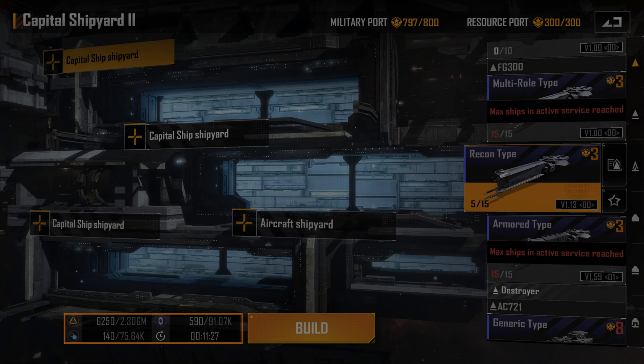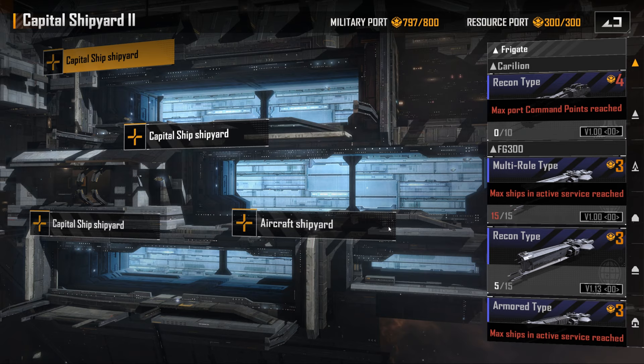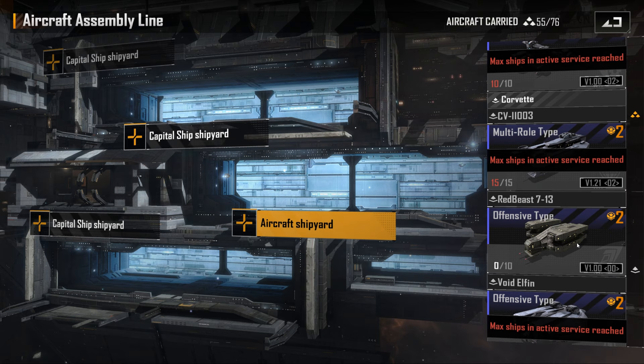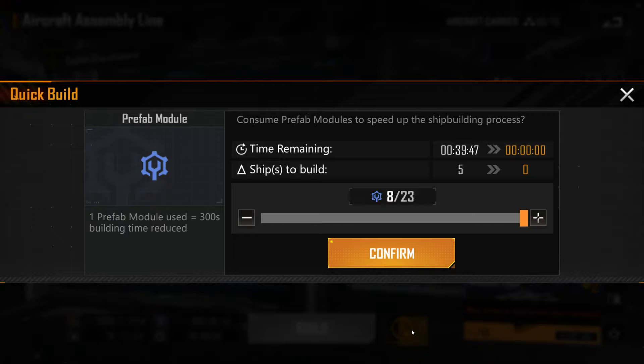Once you've unlocked blueprints, you'll need to actually build ships. Each ship has a one-off resource cost to build, but also a command cost to maintain. That command cost is what stops you from having infinite ships, and your cap can be upgraded through construction improvements in your base. The ship production screen in your base contains your shipyards, which you can use to build ships. You can queue up multiple ships in each shipyard slot, but only for the same variant — for example, you could queue up 2 armoured FG300s in the same slot, but you couldn't queue a multirole behind it. You can unlock additional shipyard slots through construction, and you can speed up construction with ship construction powerups, which are different from regular construction powerups but collected in the same way.